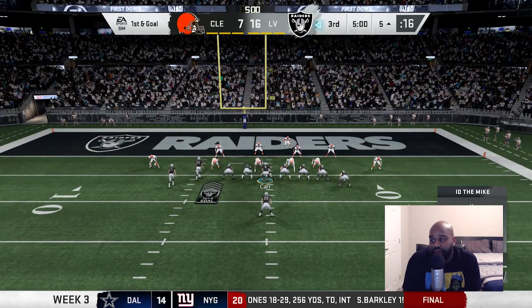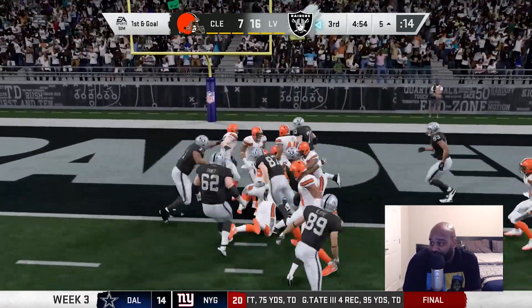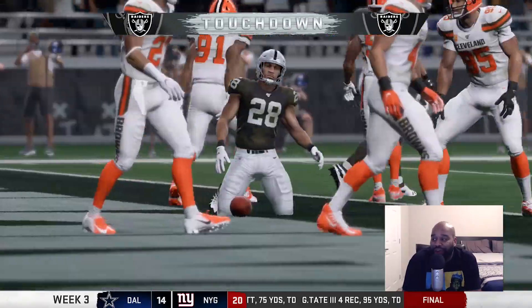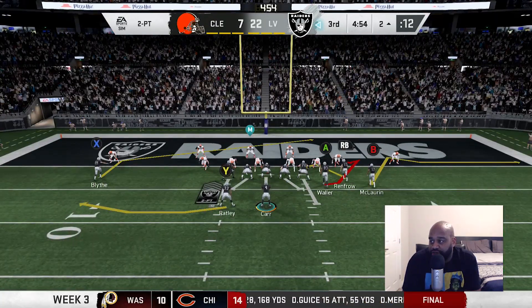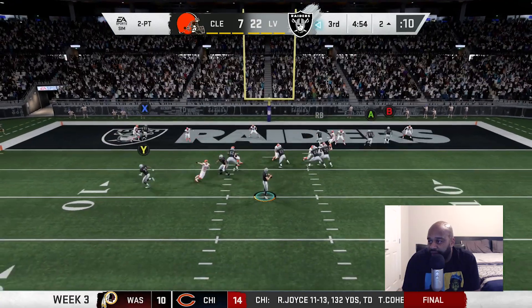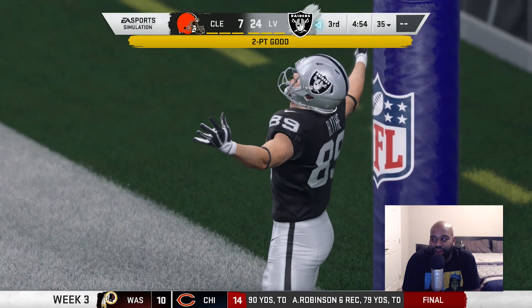When we get down into the first and goal area we just can't capitalize — but we do this time. Josh Jacobs gets into the end zone — touchdown Raiders! What a run. Coach Gruden wants to go for two. Carr in the gun throws a dart to Blythe in the end zone. Raiders take a 17-point lead.